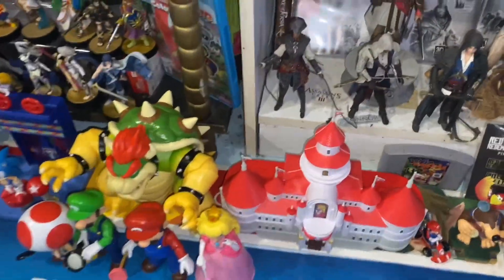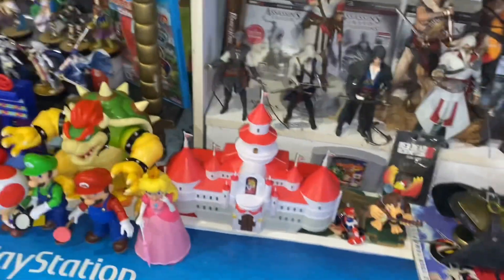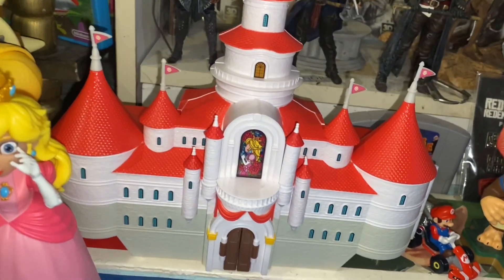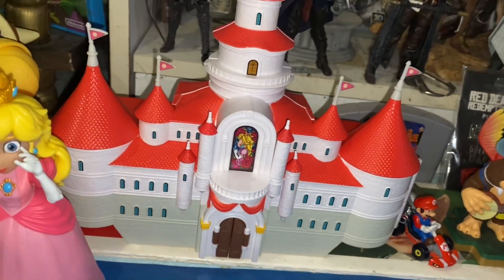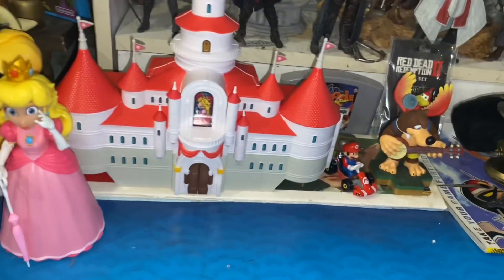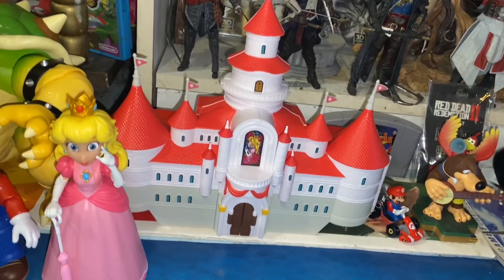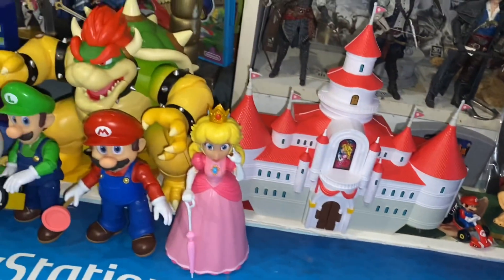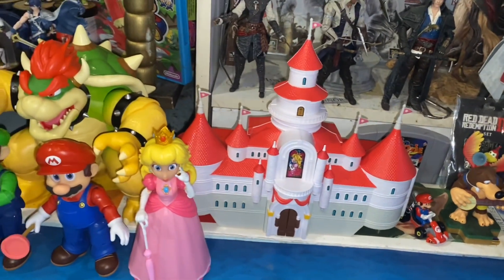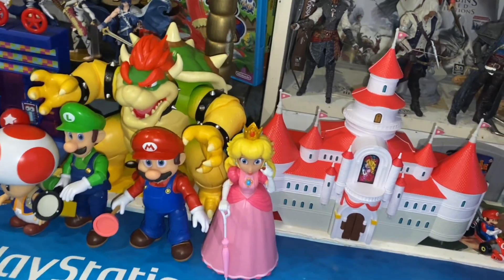We now have our Mushroom Kingdom Castle added onto the display — look at that, comes out great. Really loving how that turned out. We decided not to display the mini Mario and Peach with the castle — just set them next to the figures I have right now. We did put the Mario Kart down there as well. I really do want that Mario Brothers van to add to my little movie display situation. I think that's going to turn out great — I cannot wait to see this movie.